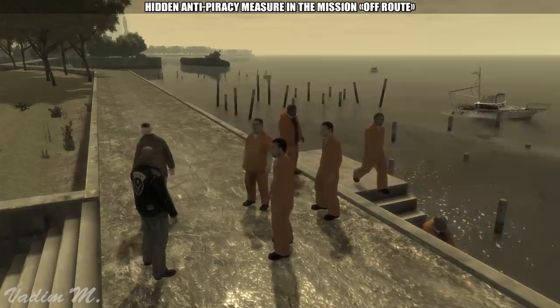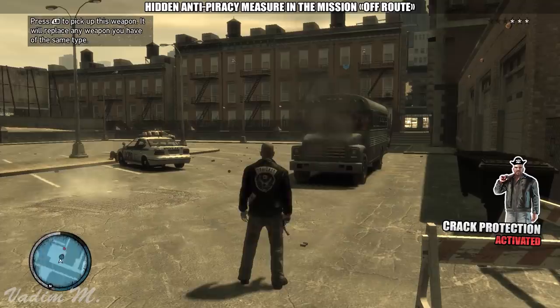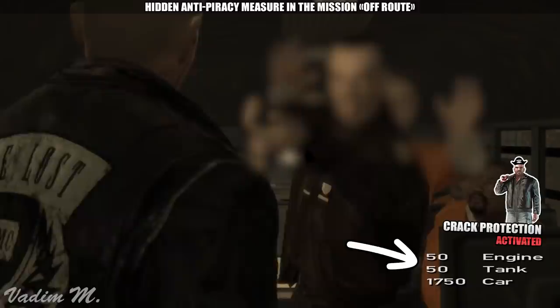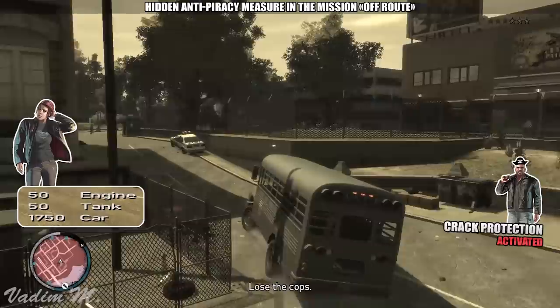But what does a freeloader do during this mission? Literally the same thing, but sooner or later they will face one upsetting fact. Eventually they will notice that the prison bus they need to steal is emitting thick black smoke from the hood. The developers were quite generous this time because it's not completely broken — they lowered its engine and petrol tank's health to 50 units, making it almost broken, but still technically driveable. The freeloader has no other option besides taking this almost broken bucket of bolts and trying to complete the mission anyway.